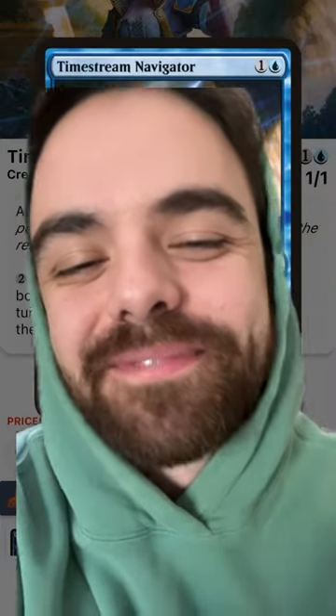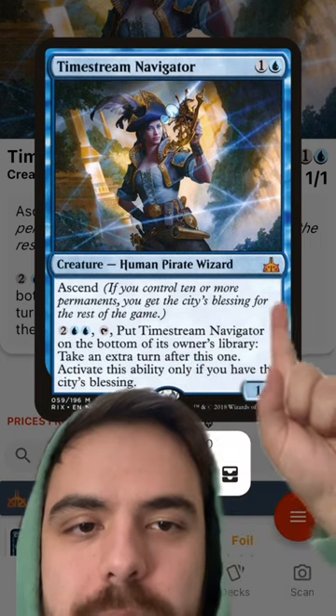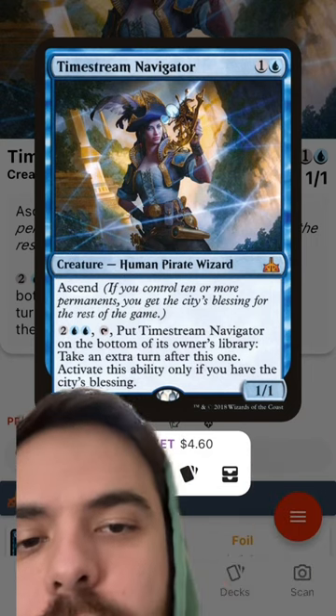Finding homes for janky cards. Today we are taking a look at Time Stream Navigator, a one blue creature — Human Pirate Wizard from Rivals of Ixalan. You can pay two blue blue and tap it and put it on the bottom of its owner's library. Take an extra turn after this one.